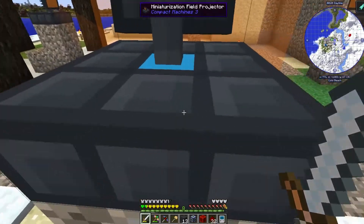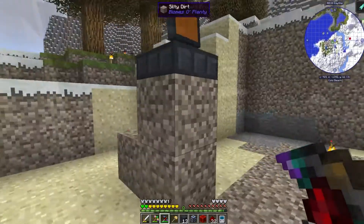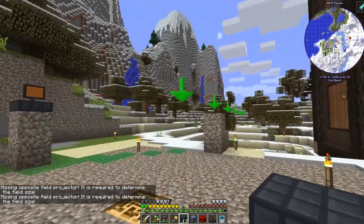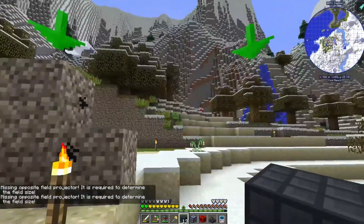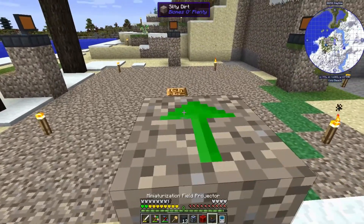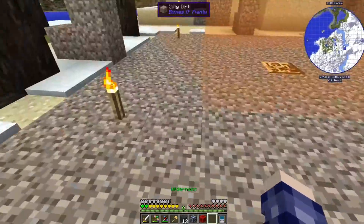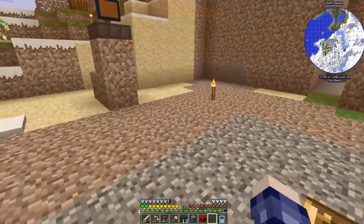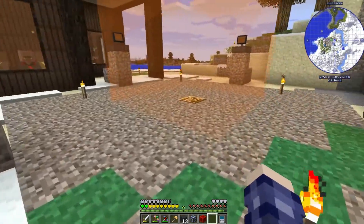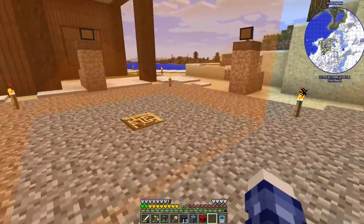Before going inside, there's something I didn't show about setting these up. If you right-click a miniaturization field projector, it will say a field projector is missing and show green arrows indicating where to place it. They can be a much larger range than you ever actually need. When you set up the first one, it will tell you where to put the others on the sides. You also have to clear out grass, flowers, sand, snow — it needs to be completely flat with no other entities.